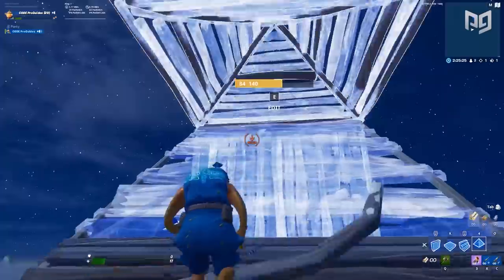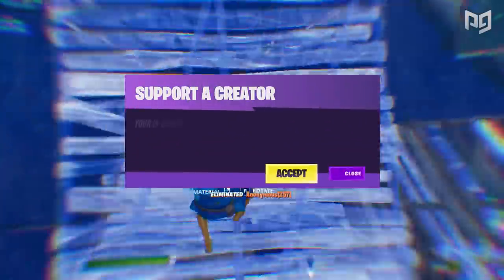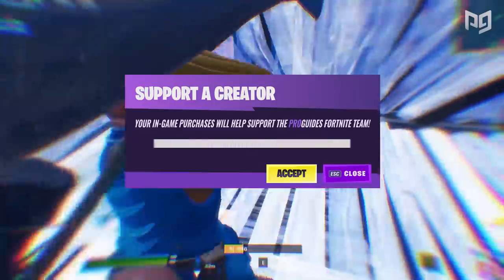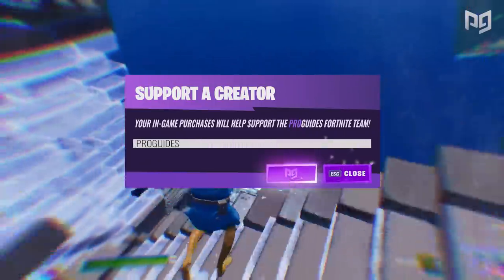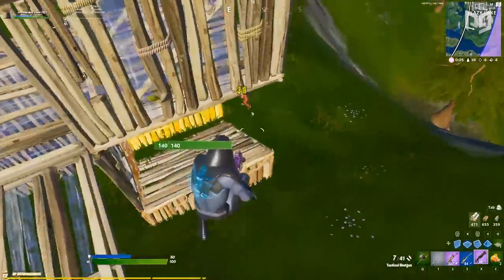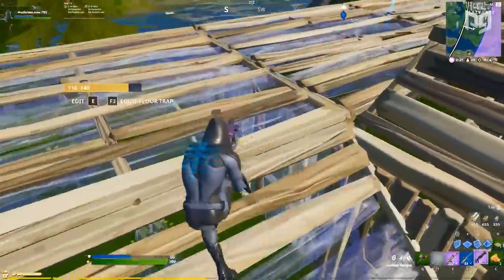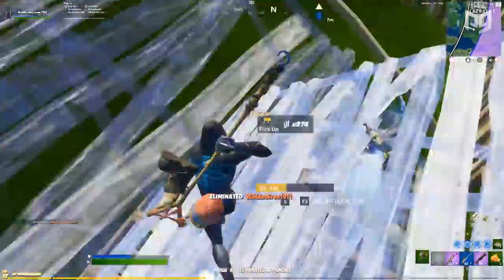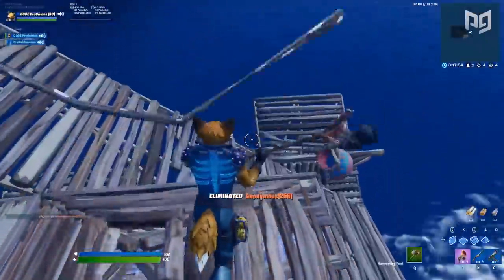Go into your next box fight confident, knowing you've got great tricks up your sleeve to confuse and outplay your opponents. Don't forget to use code 'proguys' in the Fortnite item shop when you make any purchases — it really helps us out. Comment below what you thought about this video and what you'd like to see next. Like, subscribe, and show proguys.com some love for bringing you this video.